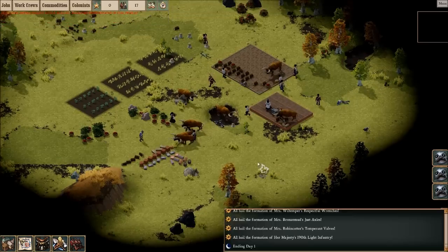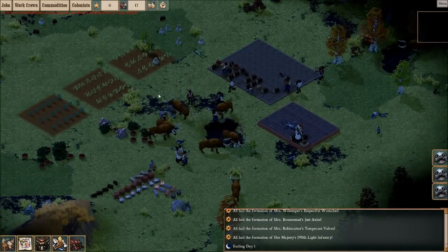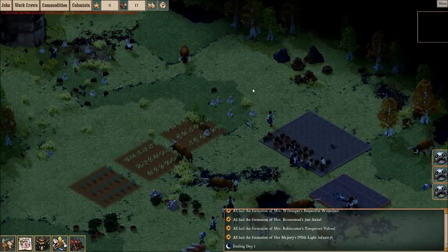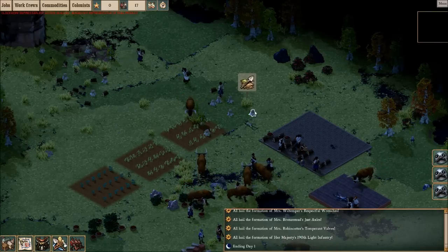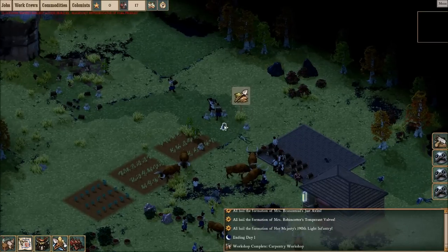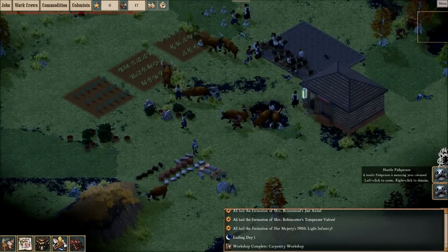I know if my people get hungry enough they're gonna start chopping up the fish people and eating them. There's a big reason we need food - we got all sorts of animals around. Oh, it's night time. Can I get rid of these stumps? I guess I can't. Building complete - the workshop is done!